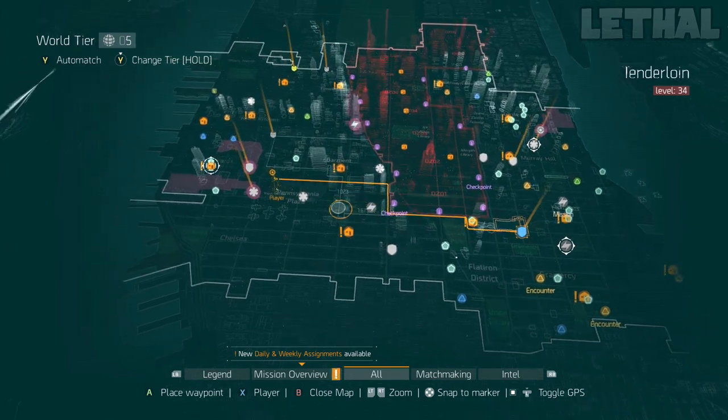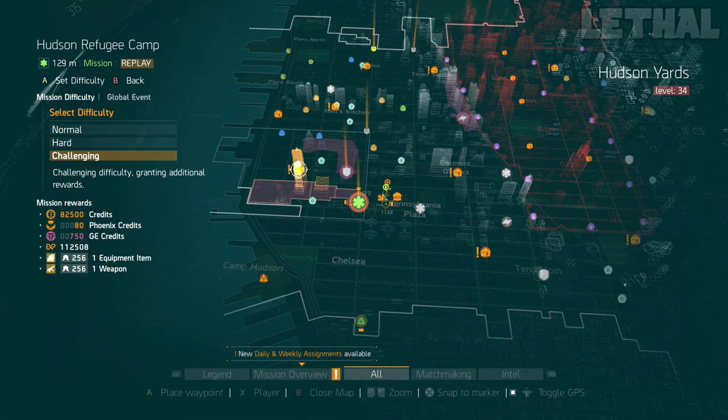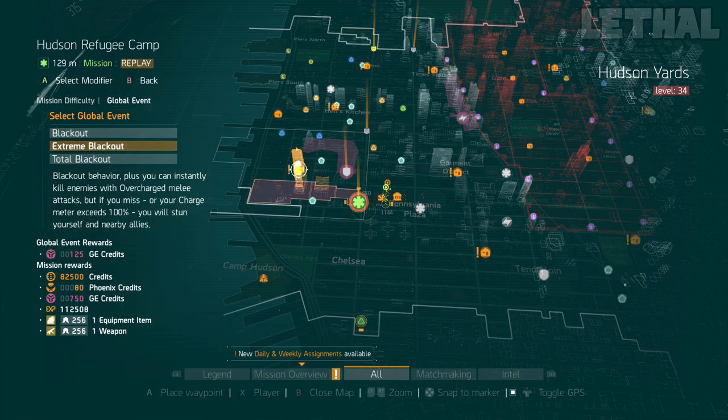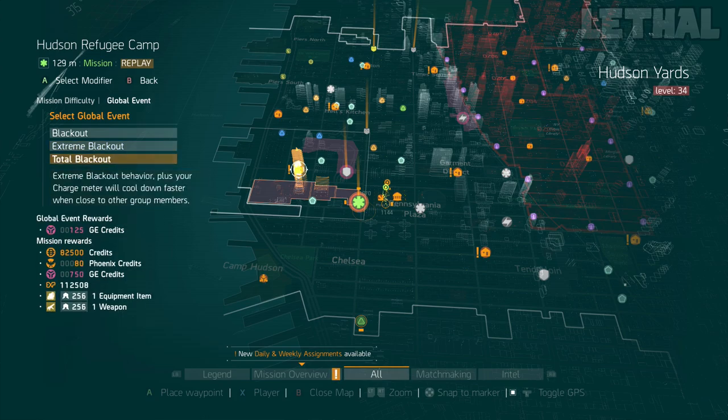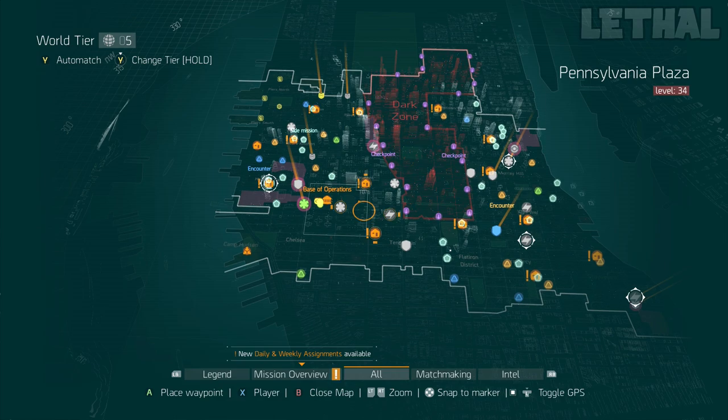The last mission I'd recommend for solo play is Hudson Refugee Camp. It's a little bit longer, depending on your team, but it's really good as well. You can run through most parts and in the sections where you need kills, you can just melt enemies if you pop a damage ultimate or use a 6-piece classified Striker. You can get through this in about 8 to 10 minutes and get 750 GE credits every single time. Also, Hudson Refugee Camp is part of the Blackout missions, so you can get an extra 125 GE credits if you run an Extreme Blackout or Total Blackout modifier on it.